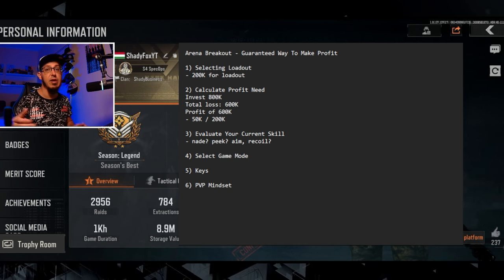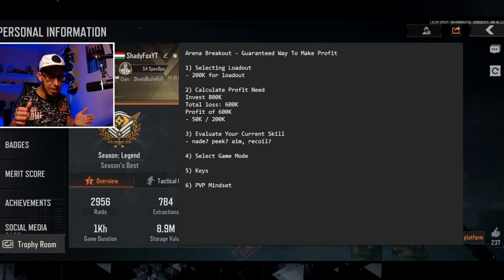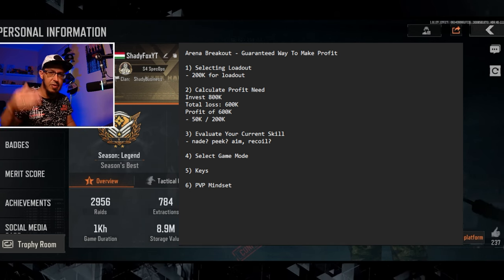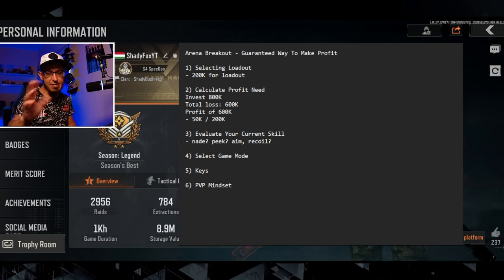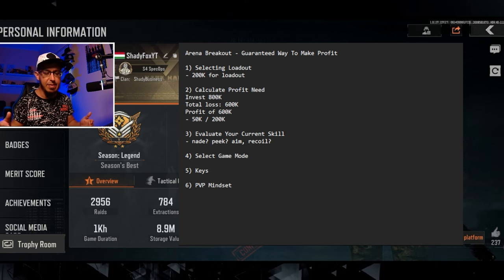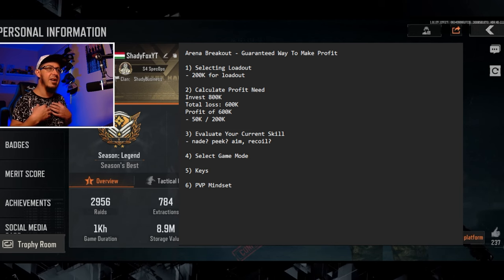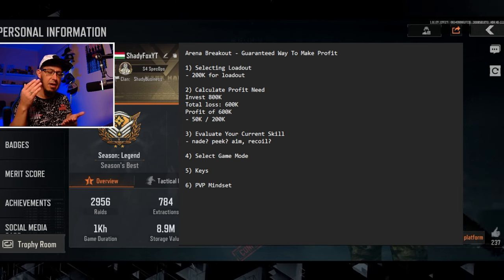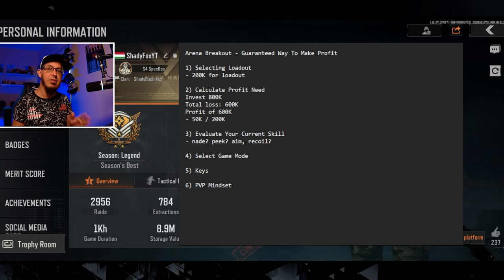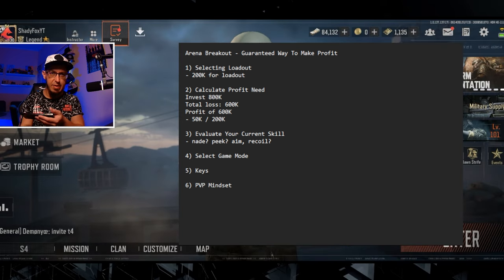Evaluate your own skills and pick the game mode that fits your play style. If you find the correct game mode and map, your chances to extract are going to be much better. Don't go sniping if you're not a sniper type. Don't play dum-dums if you're not good in close range. Be honest with yourself and focus on the play style where you're best — whether that's ratting, thermals, mid-range, whatever.